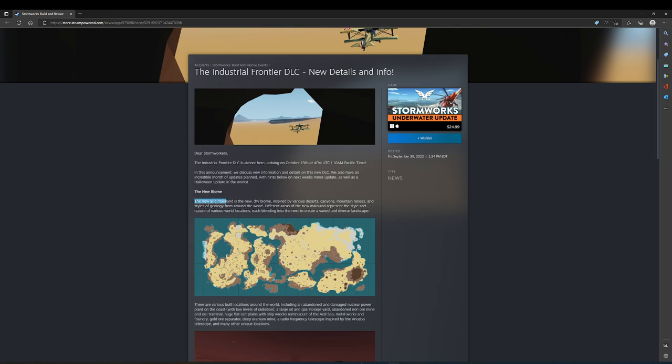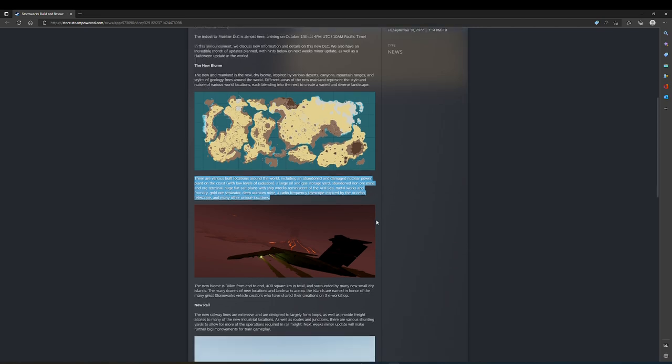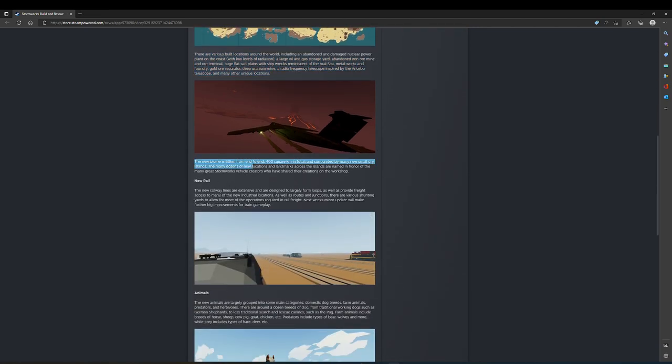The new biome: the arid mainland is the new dry biome, inspired by various deserts, canyons, mountain ranges, and styles of geology from around the world. Different areas of the new mainland represent the style and nature of various world locations, each blending into the next to create a varied and diverse landscape. Build locations include an abandoned nuclear power plant on the coast with low radiation, a large oil and gas storage yard, an abandoned iron ore mine and terminal, huge flat salt plains with shipwrecks reminiscent of the Aral Sea, a metalworks and foundry, gold ore separator, deep uranium mine, a radio frequency telescope inspired by the Arecibo Telescope, and many other unique locations. The new biome is 30 km end to end, 400 square kilometers in total, surrounded by many new small dry islands.